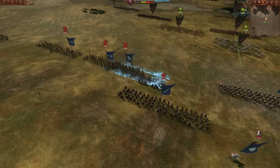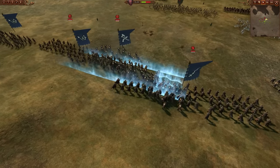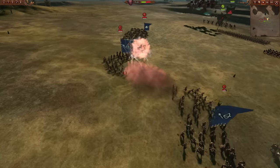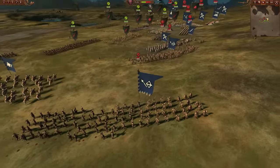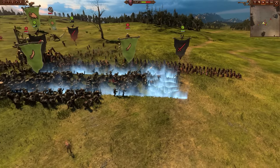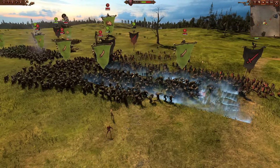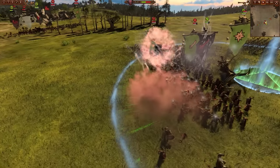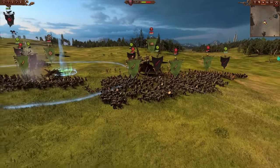Using Wind of Death in open situations where units will move out of the way makes it a bit of a gamble. It can certainly do some damage, but it could have done way more. I like to get the efficiency out of it by looking for those specific situations with nice straight lines of enemies. But understand it is a gamble with 15 winds of magic unless you find those very specific ideal situations.